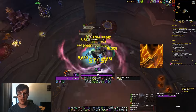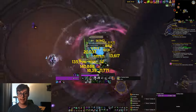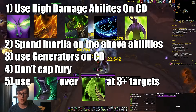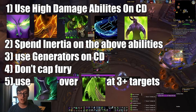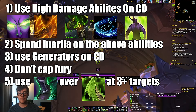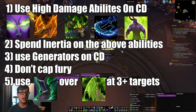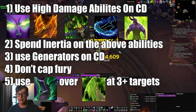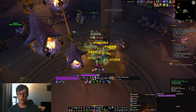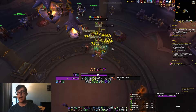From there we go into a similar priority situation. For M+, you're using all buttons as they come off cooldown. Use Death Sweep as much as you can, Glaive Tempest as much as you can, Venture Retreat as much as you can. Make sure you're not capping on Fury, and make sure you use Sigil of Flame. Sometimes Immolation Auras will line up with Glaive Tempest and Death Sweep or Blade Dance, which is important. Otherwise, spend Fury, don't cap Immolation Auras, and line up Inertia onto your strongest abilities like Glaive Tempest, Death Sweep, and Eye Beam. Make sure you're in the pack when Immolation Aura explodes.